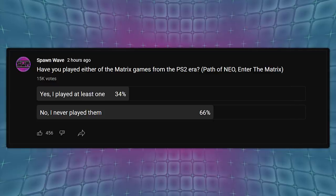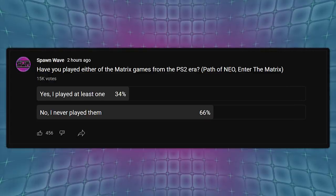I posted a poll yesterday asking: have you played either of the Matrix games from the PS2 era — either Path of Neo or Enter the Matrix? 34% said yes, they played at least one. 66% said no, they never played them. We need the remaster. Maybe do a Matrix collection with Path of Neo and Enter the Matrix, or just do Path of Neo — that's the one to pick. Enter the Matrix was interesting at the time, but Path of Neo really capitalized on the entire Matrix franchise. You got to play as Neo, the combat was fun with those slow-mo moments, you really felt powerful taking on all kinds of enemies. The movie tie-in was cool in Enter the Matrix, but Path of Neo was just the more fun overall experience and it should be remastered for current platforms.